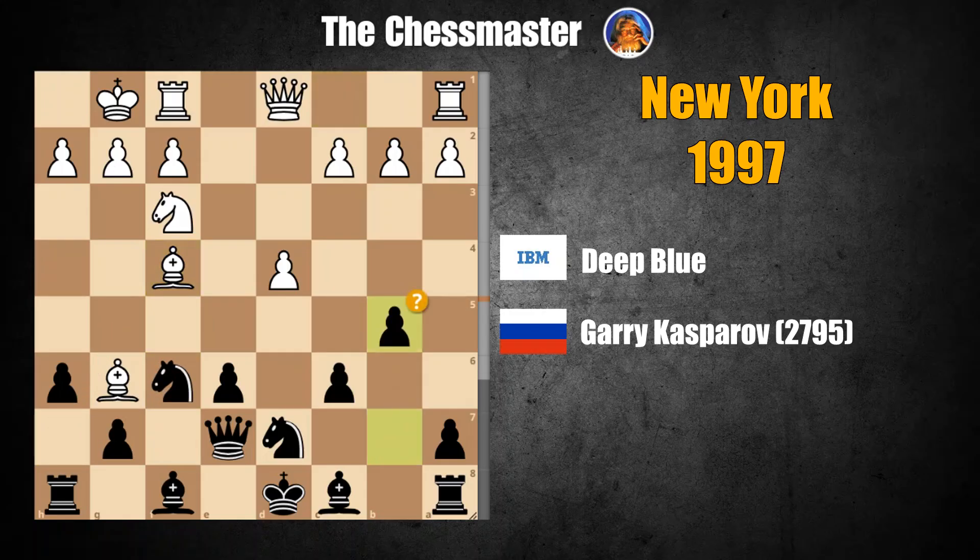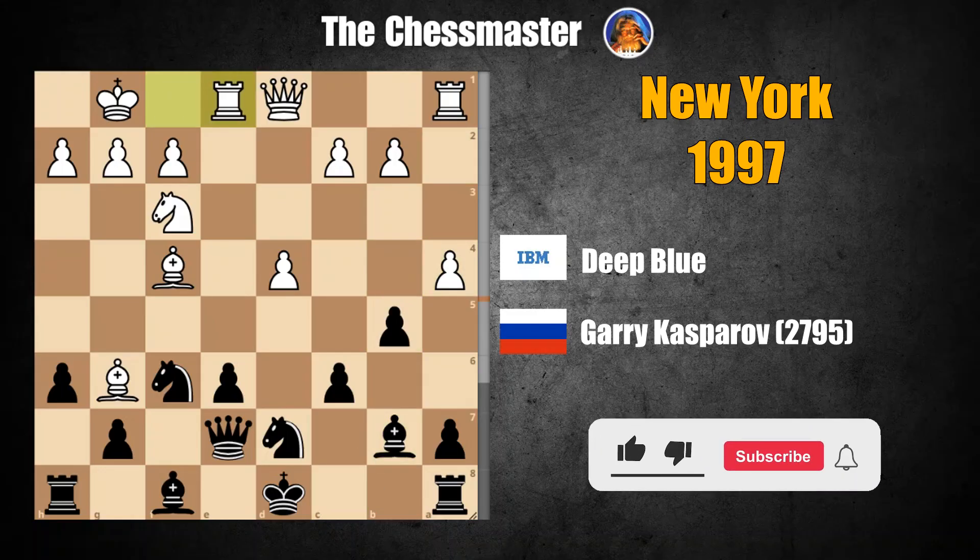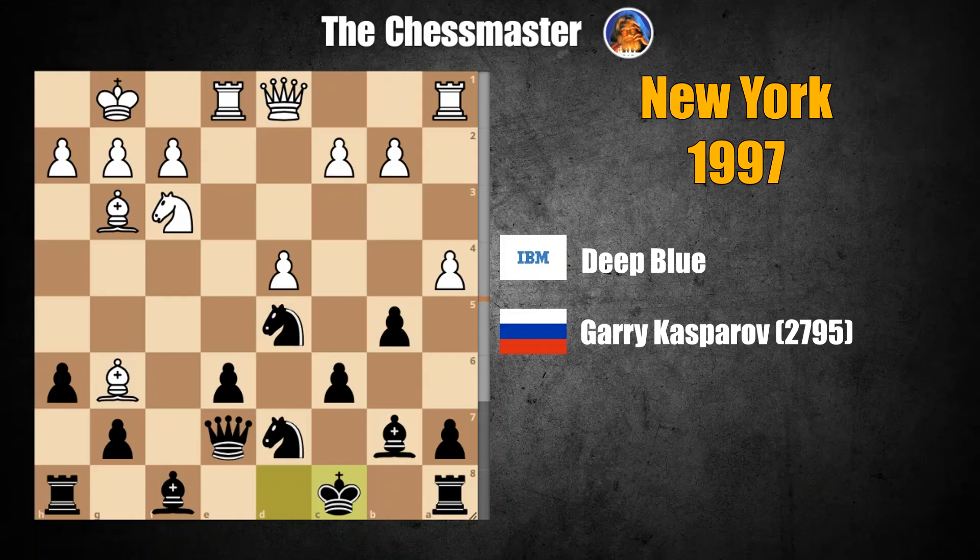B5 was played by Kasparov. Deep Blue pawn to A4, Bishop B7 — another mistake. Black's problem is that his king is never safe. Here, B4 was the last chance to keep lines closed. Bishop B7 was played. Deep Blue Rook E1, Knight D5, Bishop G3, King C8 — a waste of time since the king has nowhere to go.